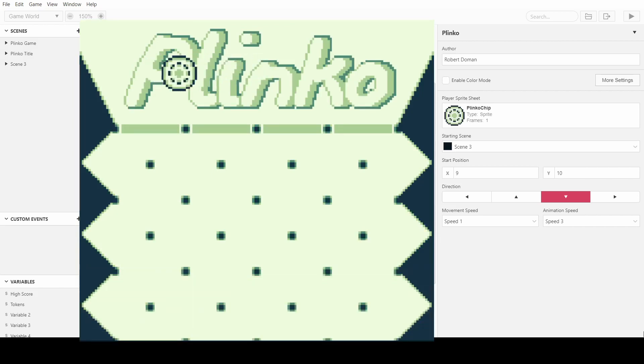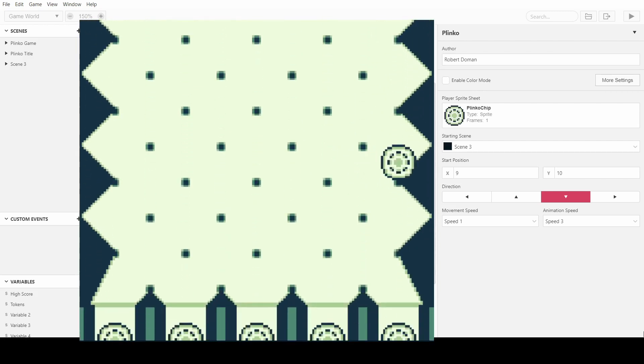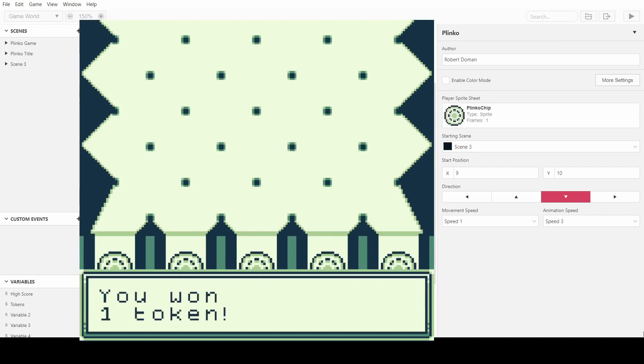I have control of it — it goes left and right and I can also drop it down. You can control it going left and right, it moves in two increments, and it stops it from going any further than allowed. When it drops down, every time it goes to a peg it moves diagonally left or right, and when it's at the right or left edge it can't move further in that direction.